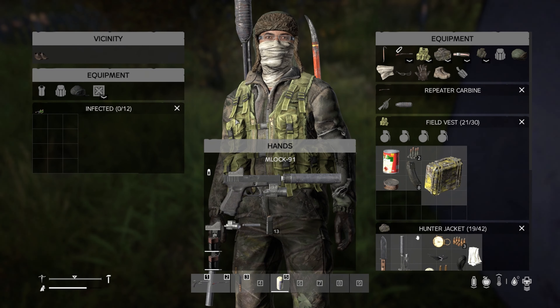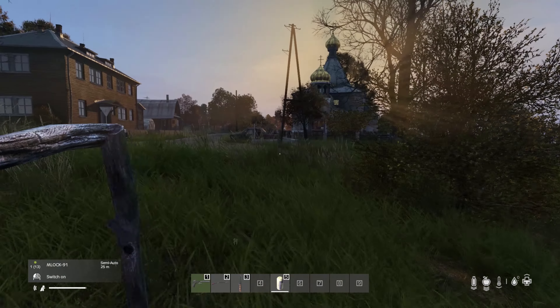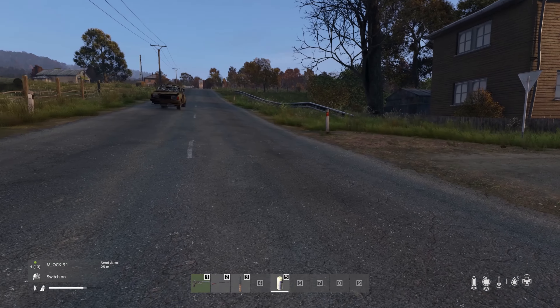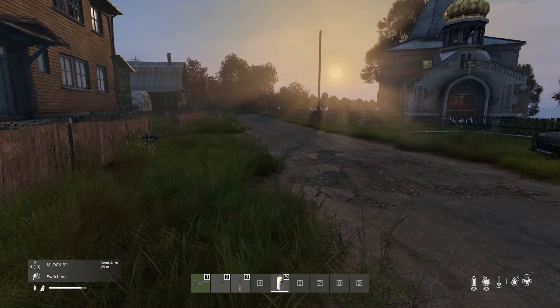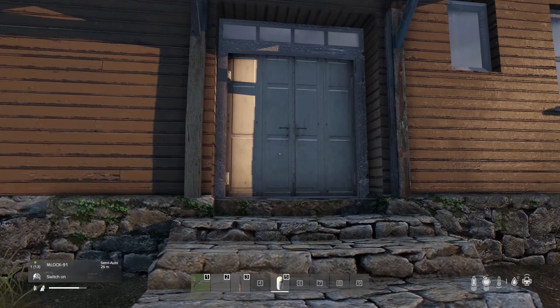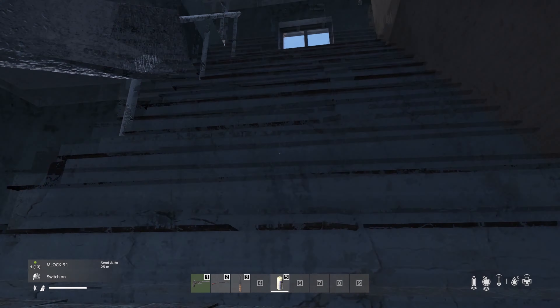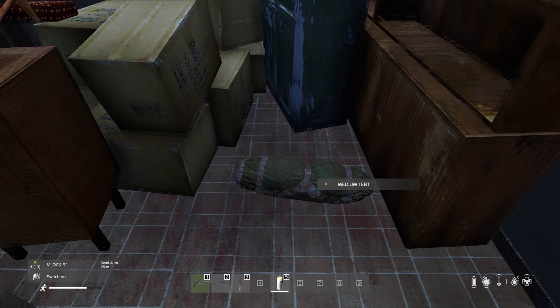So after building that temporary base in the school down in Severograd, I moved up the hill a little. I'm not quite sure of the name of this town, but I've decided to build the base up here. I've been up here for a couple of days now. It's fairly quiet — I can usually get out and do a loop run through all the neighbouring buildings fairly quickly. I'm quite enjoying living up here. It's a bit quieter, no neighbours — well, not as yet at least.